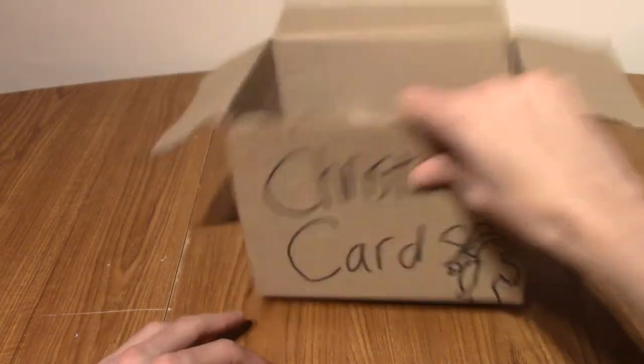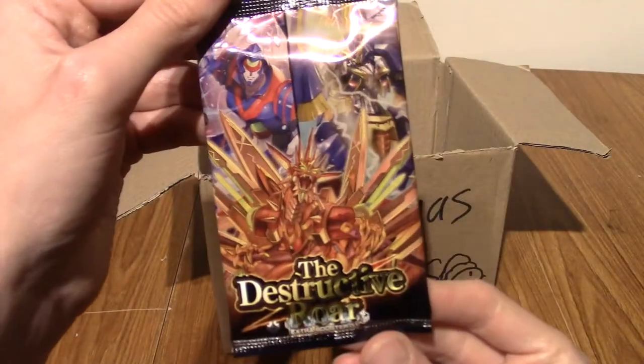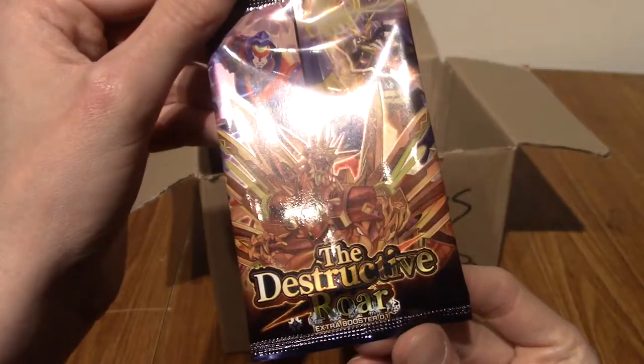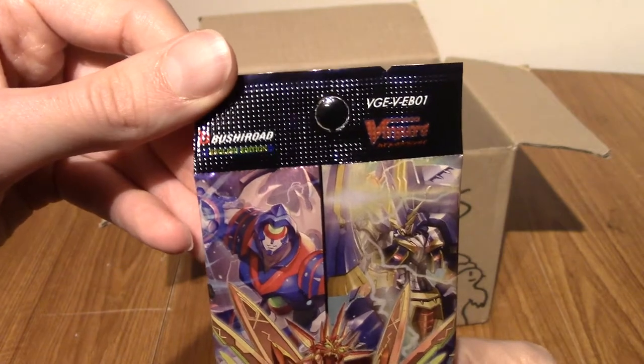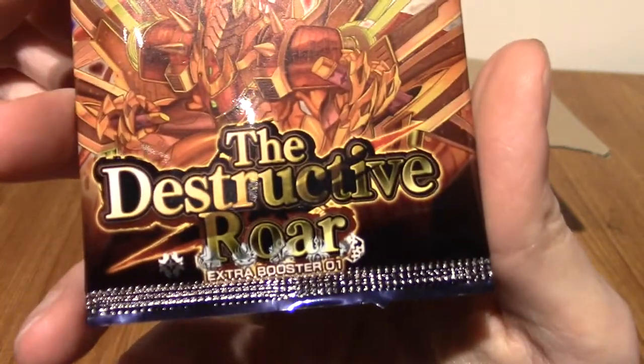I'm going to shake it up a little bit more, put my hand in and grab one from the bottom. There we go — it is the Destructive Raw, a Cardfight Vanguard thing. This is VGEVEB01, rolls off the tongue. This is the first extra booster set.